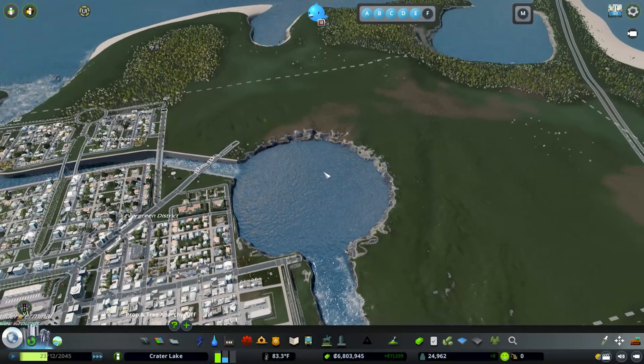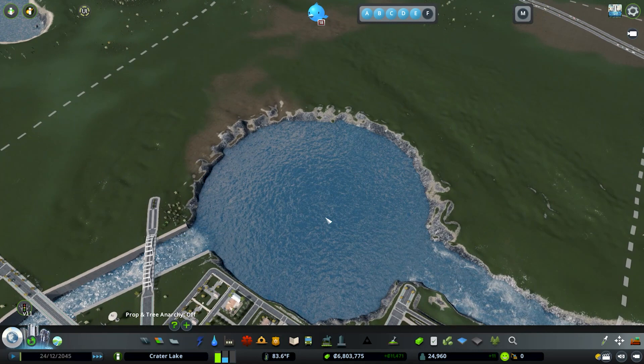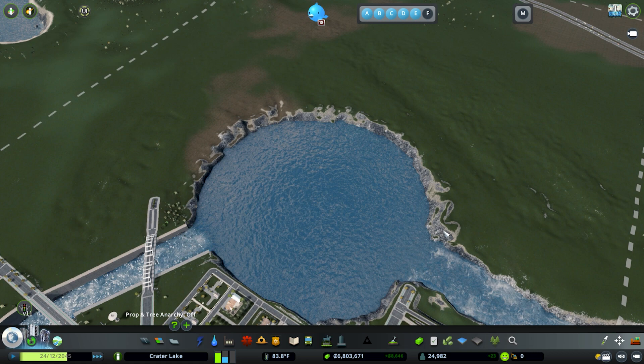I wanted to capture some of that vibe here. Because we're on a tropical map and with my canal ideas, I was trying to think about how I could tie something like that in and create a little bit of interest. I'm going to go over what I'm going to do, and because it's such an extensive build I will skip ahead.